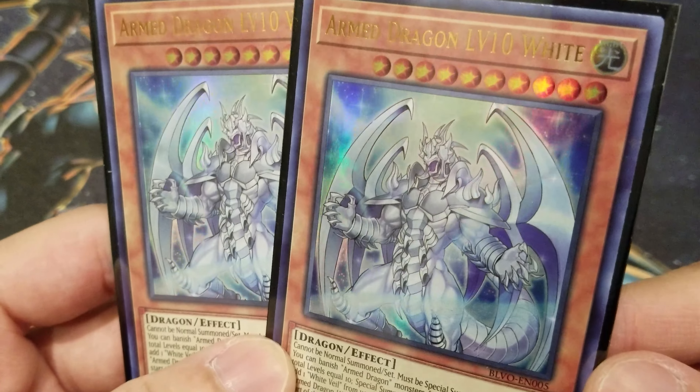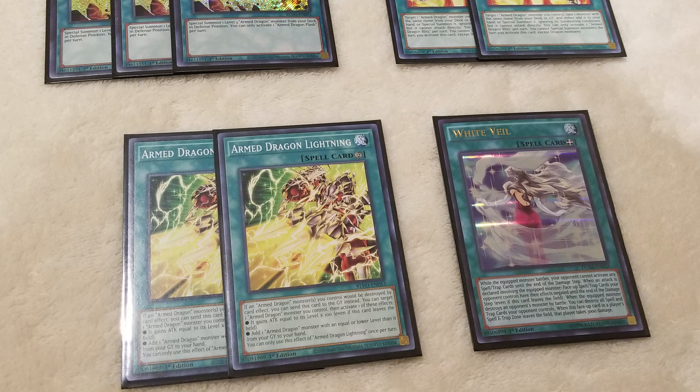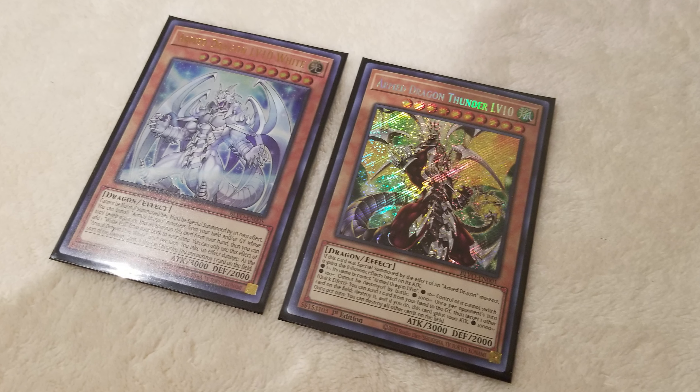For our generic spells, we play 3 copies of Pot of Extravagance, which I find to be the best and most suitable draw power card for this deck. We also have 1 Harpie's Feather Duster for extra back row clearing so we can safely swing into our opponents for massive damage. For traps, we only play 3 copies of Dragon's Bind, an extremely powerful card that completely locks your opponent out if you go first. We can usually end the turn with at least one level 10 Arm Dragon monster, easily fulfilling the requirements to activate this card. That rounds off our entire main deck at exactly 40 cards.